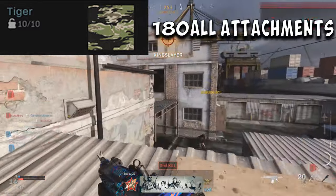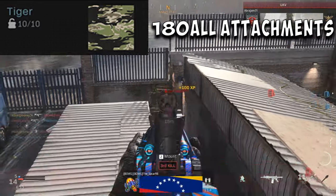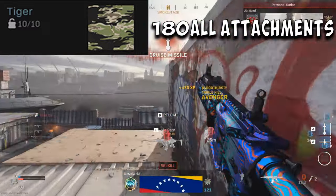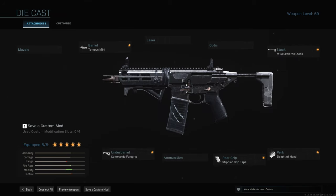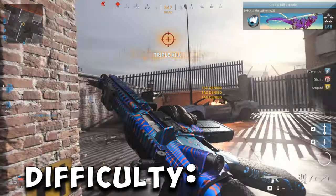For Tiger, you need to get 180 kills with all attachments. You do this by playing the game normally with all attachments on your gun. But if you're having a hard time with a certain gun, I'll throw up my gun builds for a few seconds and you can pause if you want to see the attachments. Difficulty: braindead.